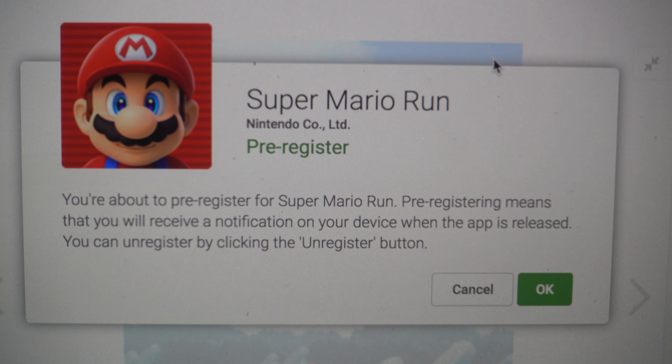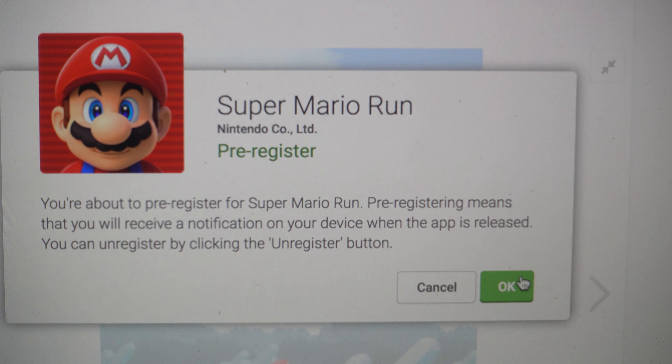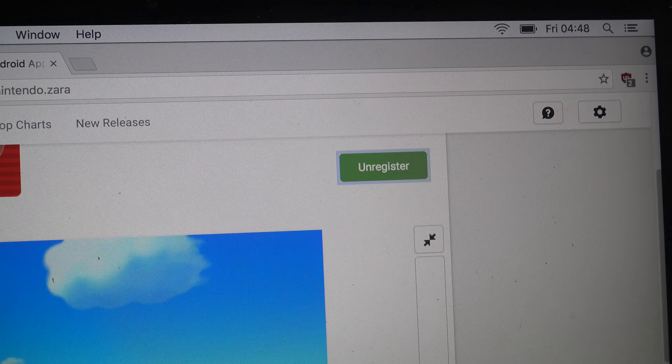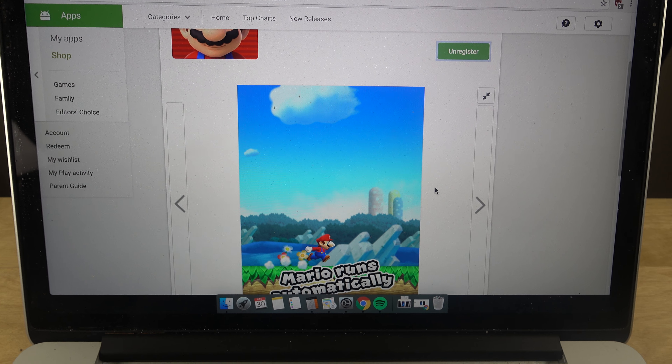I'm going to tap on that — you see Mario — and oh nice, it says 'on the register.' Great, so now I should be able to get the latest news when it's going to be available for Android.